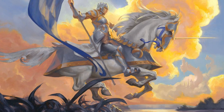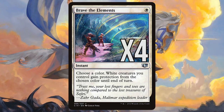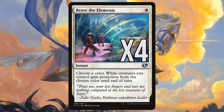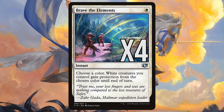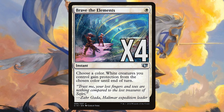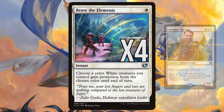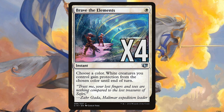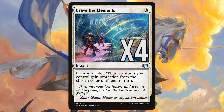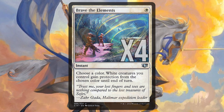The final non-land card in the main is Brave the Elements and it's the secret weapon of the deck. For 1 white mana it gives all of your creatures protection from the colour of your choice until end of turn. This is an amazing flexible card with so many strong uses. It can act as a main deck way of surviving sweepers like Sweltering Suns and Deafening Clarion, protect your marshals from targeted removal, cause blowouts in combat by preventing damage to your creatures, and can often make the team unblockable for that final alpha strike. This card may seem unassuming but once you start playing with it you'll see just how incredible it is.